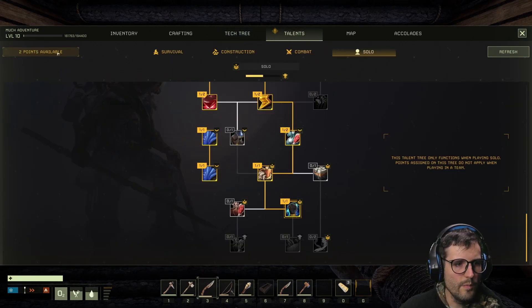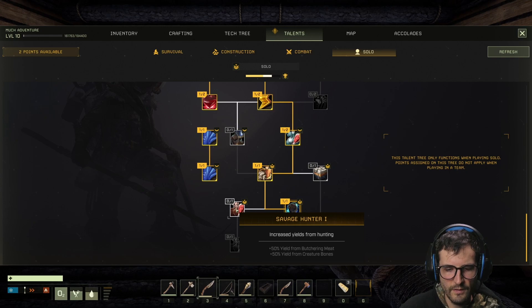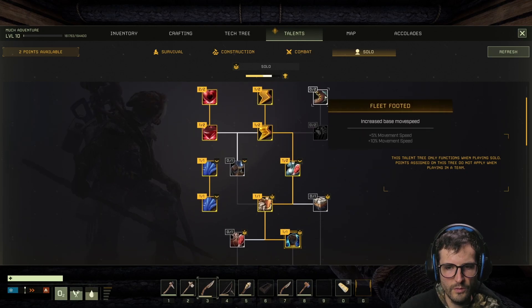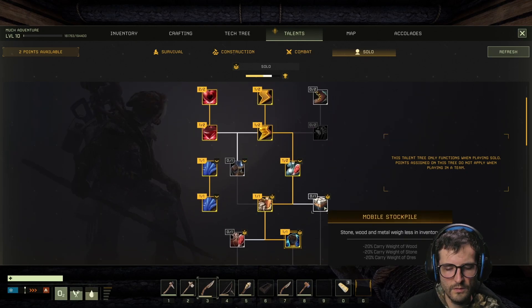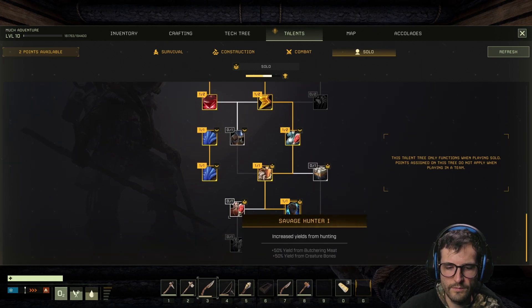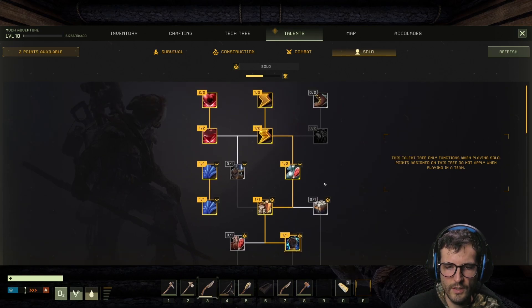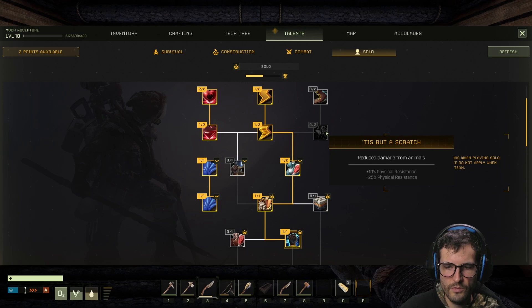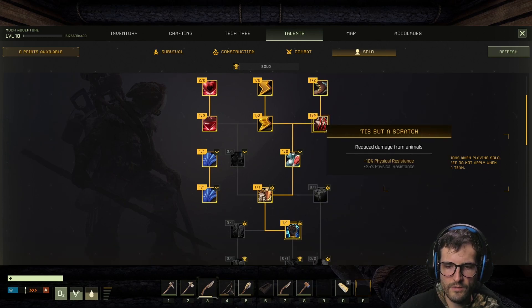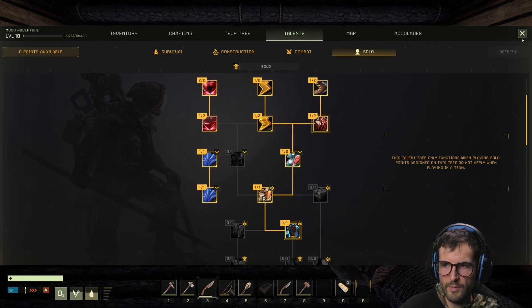Stone furnace. Now I believe I have two talent points to spend. Increased yields from hunting — that'll give me more bones, pretty good. But if I'm moving to an iron base, do I need the bones? Stone, wood, and metal weigh less — I think I need that one. Faster — reduce damage from animals — oh my god, I need that! I'm in on that, because I just keep dying over and over again to these damn animals.